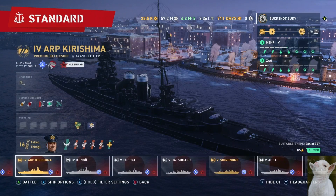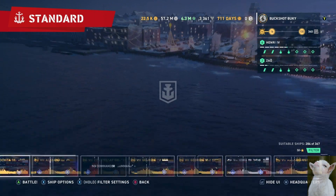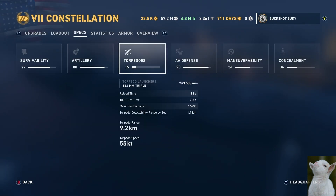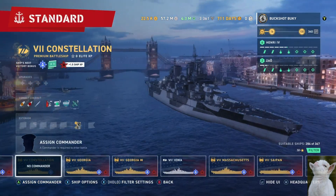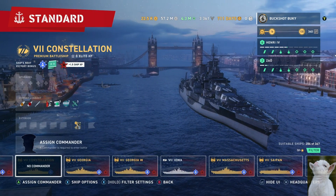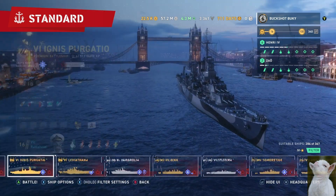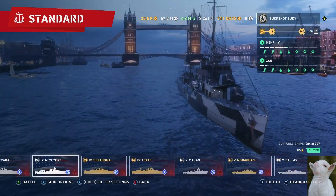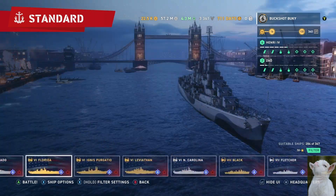I don't even remember what I got for ships. The Shchors — got that a little while ago. Midway — never used it. Black — some of these boats. The Constellation — 406s, eight of them, which is fine, not great. Two times three torpedoes — dirt slow. Good AA as you'd expect from an American battleship. She's got decent armor and radar. It's a ship I got for free, sure.